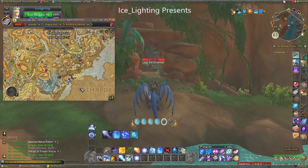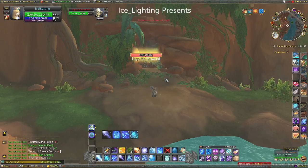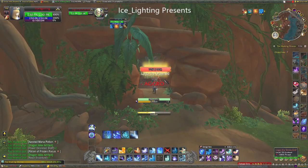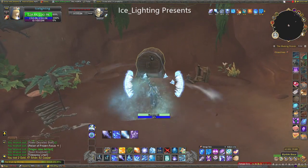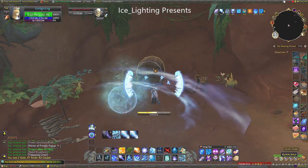So four of these are dead simple, two take a little bit more effort. So the first one I'm taking you to, this one you literally just have to kill Largo and behind him is the barrel that you just want to click on and you will get that one.